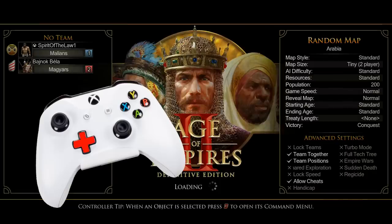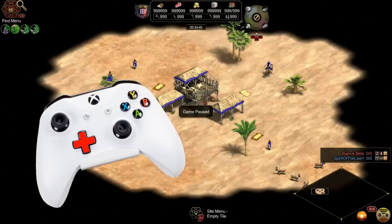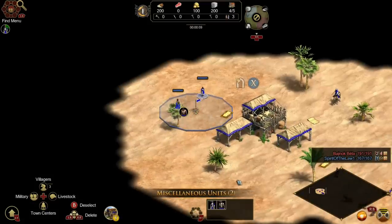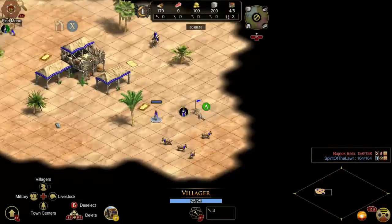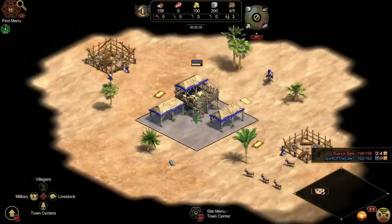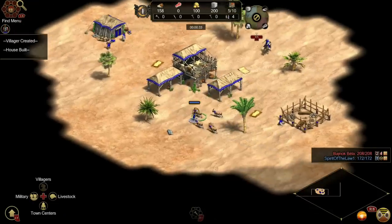All right, a couple of things. First of all, really important is the D-pad — I think that's what it's called. That is used a lot. Right now I just hit Y to queue up some villagers, hold down A so I can select multiple, and just hit Y so I can build a house. I can grab all my livestock by using the D-pad. Those first few seconds — it's not necessarily full speed, but it's pretty good.